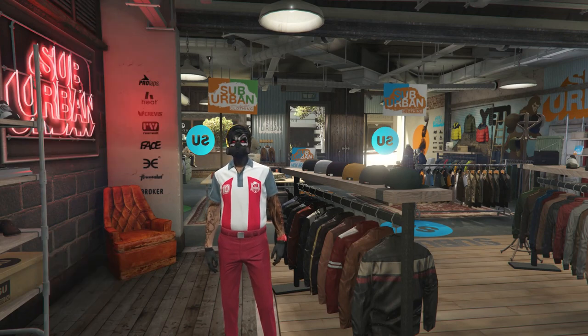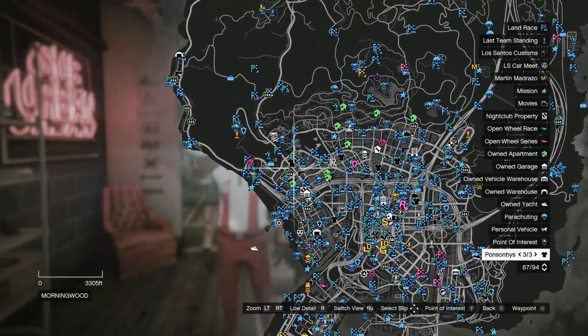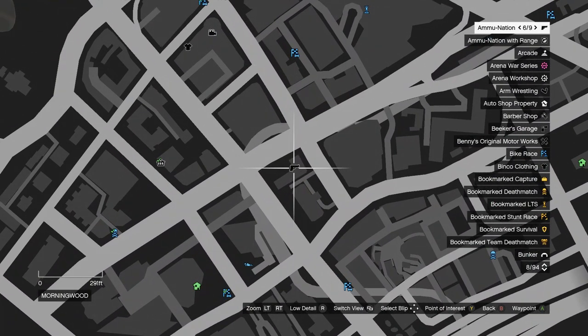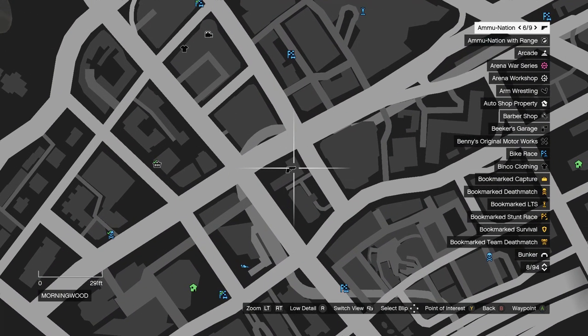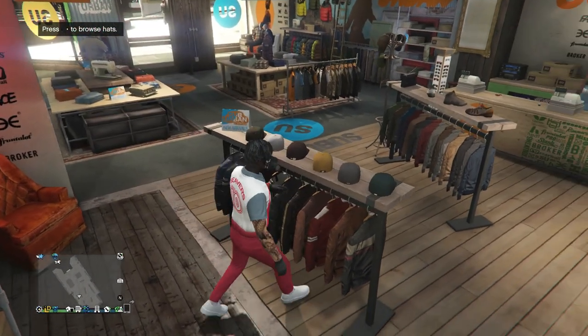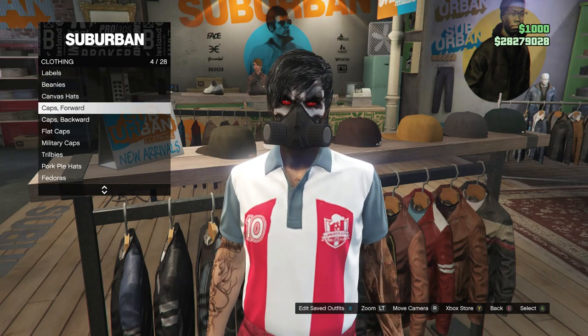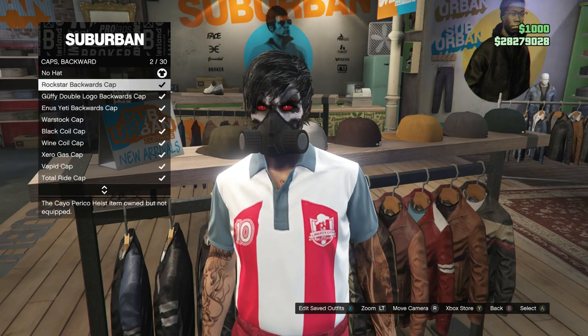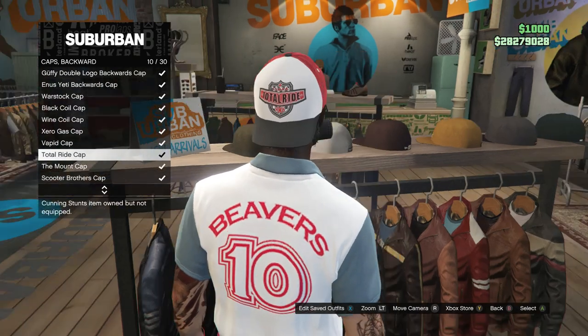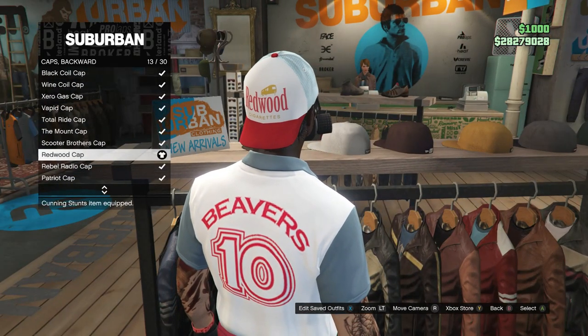If you do not have the rebreather, you will want to go to a gun store, go to the middle counter where it says gear, and at the bottom it'll say rebreather. You can just go ahead and buy the rebreather over there and it'll equip on your character. Then walk over here to the hats, scroll down to caps and backward, which is on slot five, and you're going to be looking for the redwood cap, which is on slot 13.